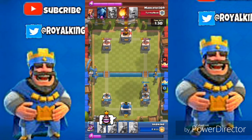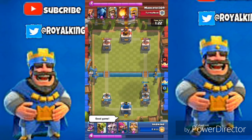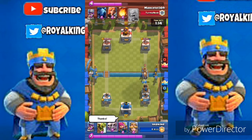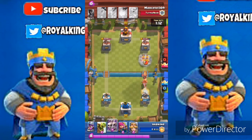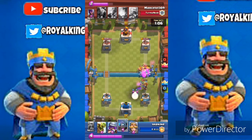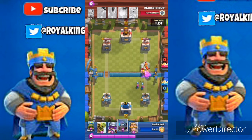I'm dropping that Minion Horde and using emojis to tease this guy and get him off guard. As you can see, there are some very serious troops here — if you really know how to use them you can get a three-crown. He drops his troops, and that's what I was waiting for. I drop the Minion Horde behind them so they split up and destroy his Prince, then drop the Barbarians and Archers to take out more troops.